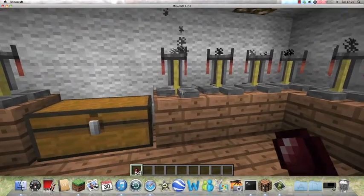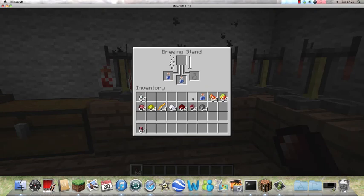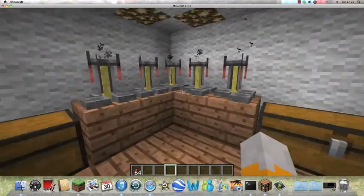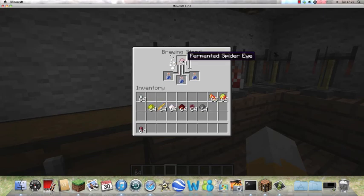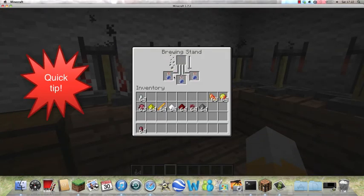So you're going to need to put three bottles of water in. Put one glistening melon in. Just wait for that to brew and I'll add something into this one. I'm going to add a blaze rod into this one — in fact, a fermented spider eye. Just one.